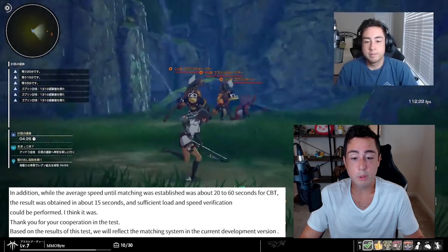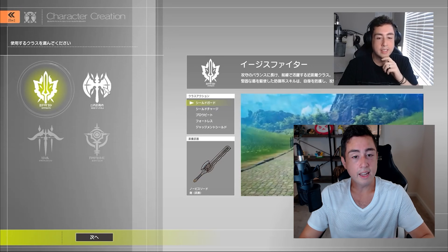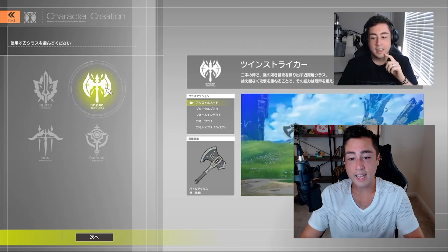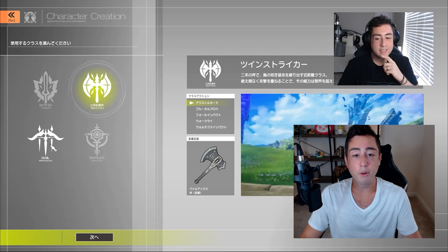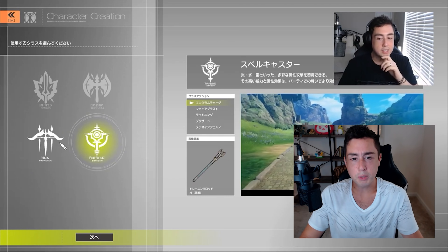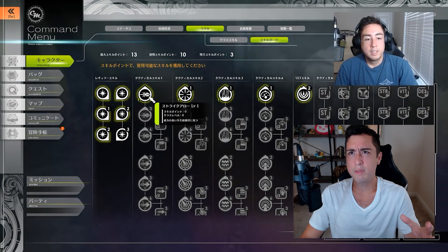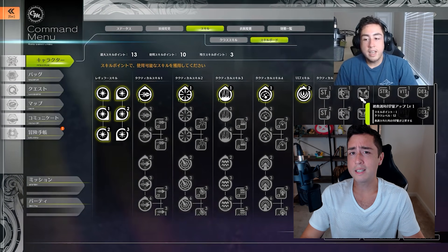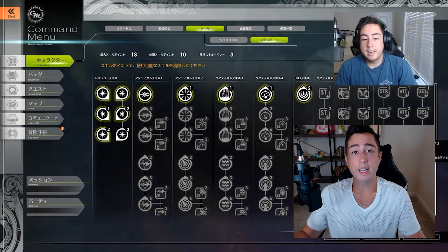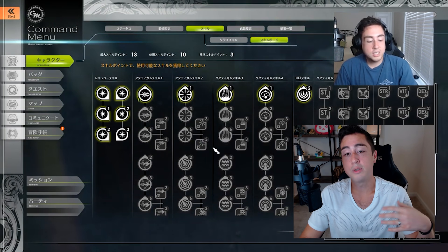Based on the results of this test, we will reflect the matching system in the current development version. They were able to test five times the load present in the closed beta test, which had around 110,000 participants, whereas this specific test only had around 15,000 players total — and it was stable with no issues. That's very promising, considering the next beta test is no doubt going to happen next year.